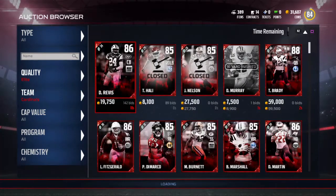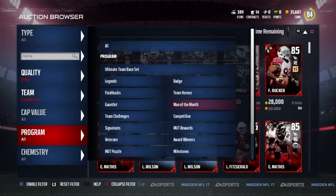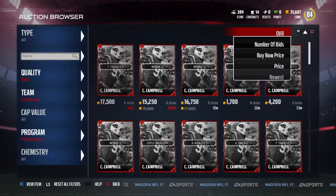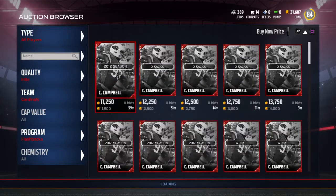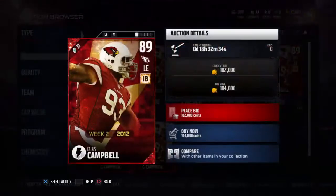I want to check the Calais Campbell first. Looks like his 2012 season card is going for about 100k right now. 89 overall left end.